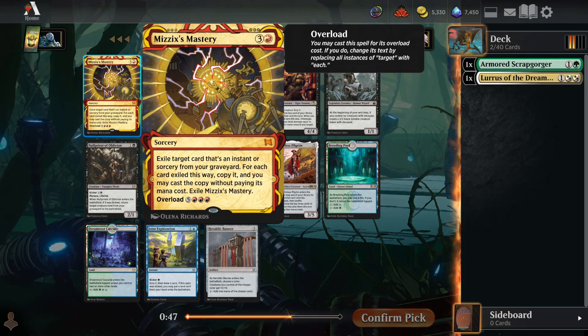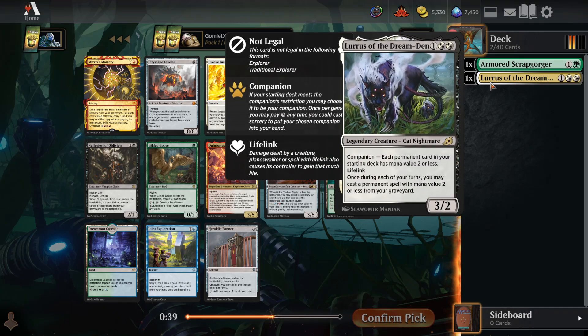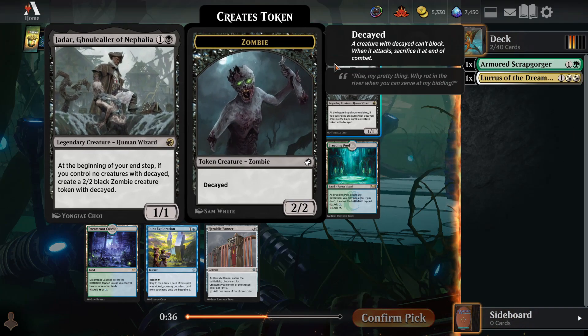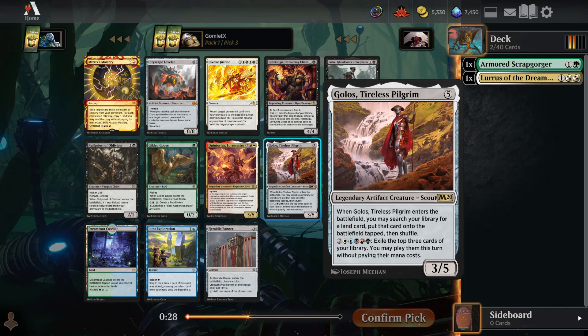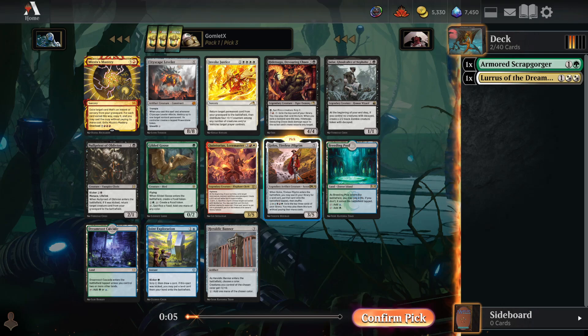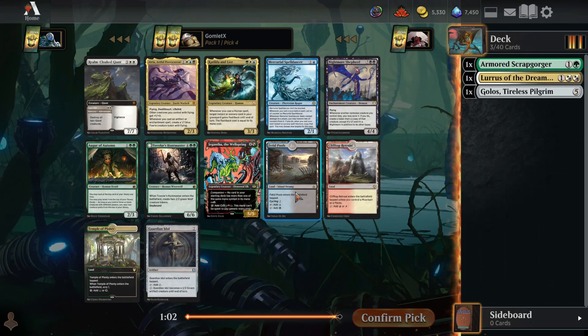Mizix's Mastery you can overload for 8 mana to end the game. There's really no shortage of big expensive ways to end the game. Golos is another card that's an absolute banger — a mana ramp card that pulls out any land from your deck and puts it into play tapped, helping fix your mana. Golos enables his own ability to get to 7 mana and start casting spells for free. He's a super, super strong card, and I'm going to take Golos even though we did just take the Lurrus.